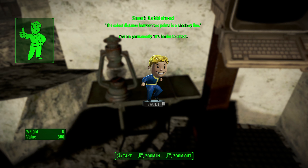Getting the sneak bobblehead will make it 10% harder to find you. This means that when you're in sneak mode, you will effectively be a little bit more difficult for enemies to spot. If you prefer to instead last longer with fusion cores, click on the video on screen now to check out my guide on how to get the repair bobblehead.